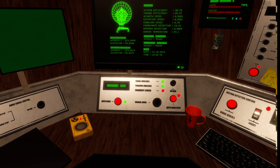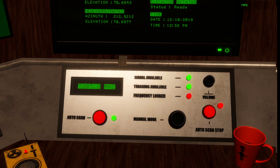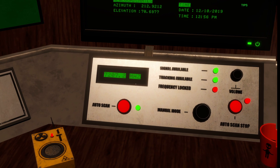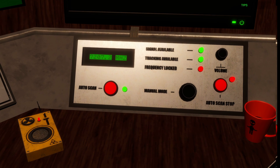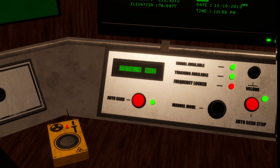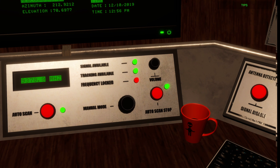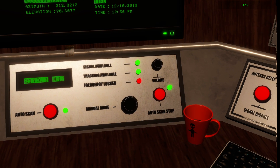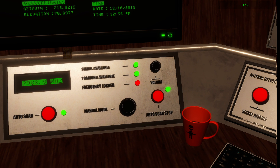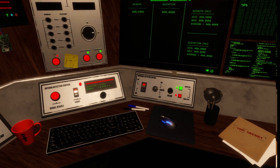The second step after scanning is to come to this panel — I call it the frequency panel. Some people hit manual mode to look for the frequency, but I'm lazy so I just press auto scan. You can see it's auto scanning. What you want is this red light down here to turn green — 'frequency locked' — that's what you want.